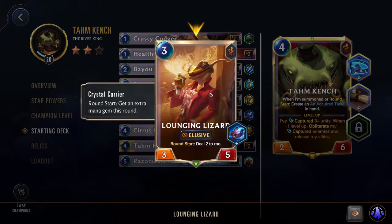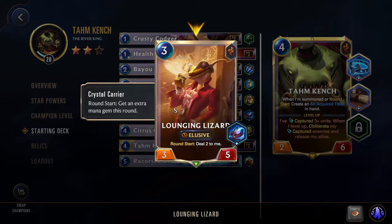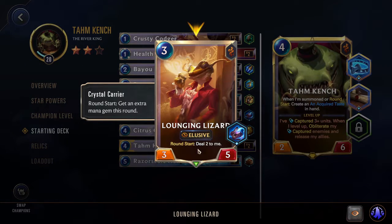The Lounging Lizard is pretty amazing — the fact that it's Elusive and damaging itself every round means it's essentially just scaling, getting more powerful every round, and also getting that Crystal Carrier to give you some more mana. These can definitely win you games. It's kind of a backup win condition: if you're not drawing Tahm Kench or just can't get attacks through, having some of these on the board to avoid the enemy and go straight for the Nexus is very nice. Having Elusive units in general that are pretty tanky and able to block is a great baseline in your deck.